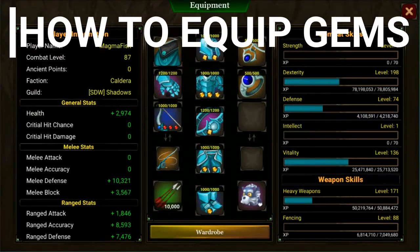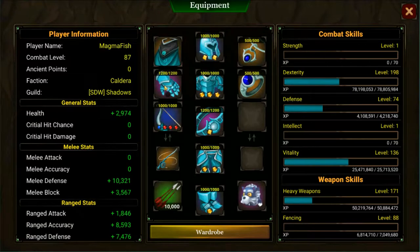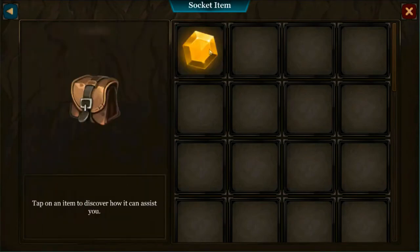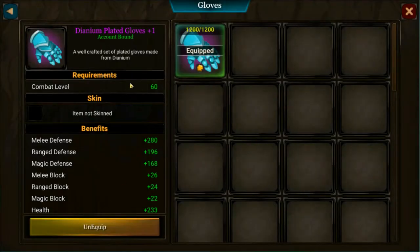Once you've worked out how to obtain them and use them effectively, you'll need to equip them in your armor. Select your piece of equipment, whether it be an armor piece or a weapon, then on the left hand side scroll down. I'm going to select my gauntlets here. On the bottom left hand side scroll down to the bottom, select empty socket, select your preferred gem — in this case topaz — select the socket button, and then you're all done.